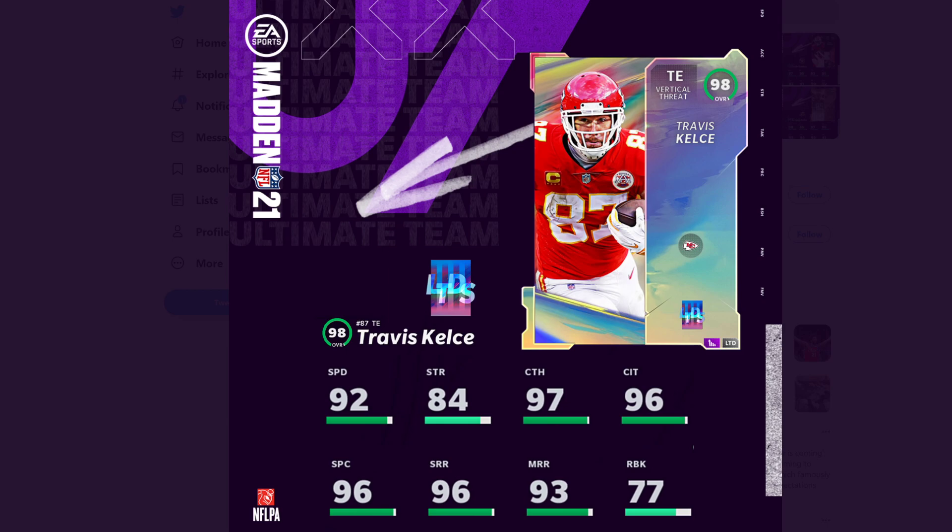Him and Waller are like the best tight ends now because of the speed to blocking ratio. I still like that Giants tight end though — I think his name is Barbaro — but still, very decent card nonetheless. 92 speed, 84 strength, 97 catching, 96 back catch, 96 short route running, 99 medium route running, and 77 run block.